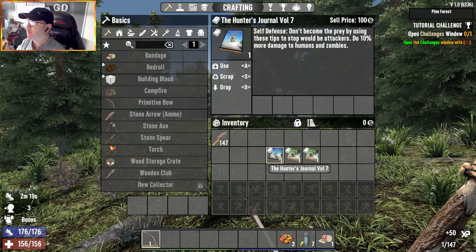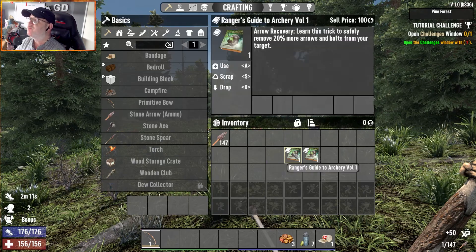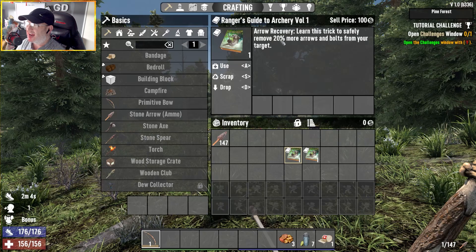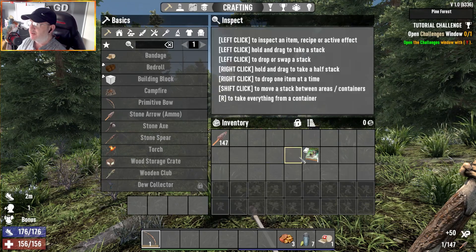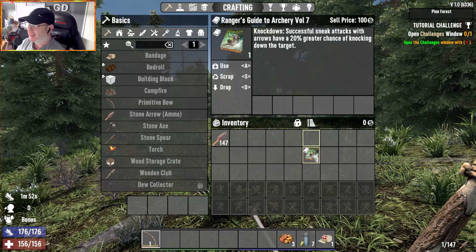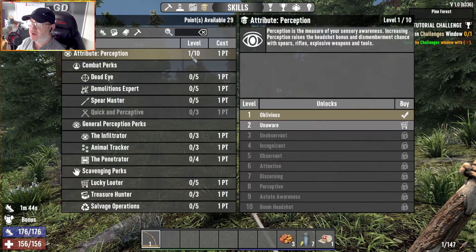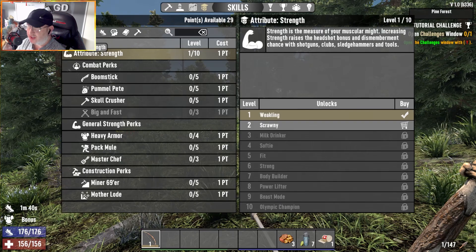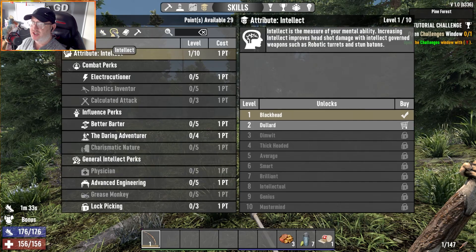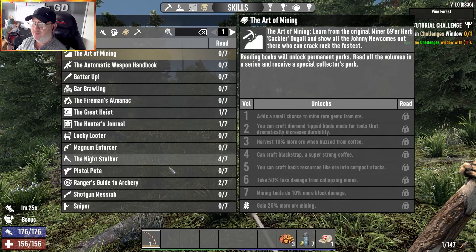Hunter's Journal Self-Defense: do 10% more damage to humans and zombies. Archery Volume 1 - Arrow Recovery: remove 20% more arrows and bolts from your targets. Knockdown: successful sneak attacks with arrows have a 20% greater chance of knocking down the target. That is all I am rolling. I have nothing in perception, nothing in strength, nothing in health - everything's in agility, and nothing in intellect.